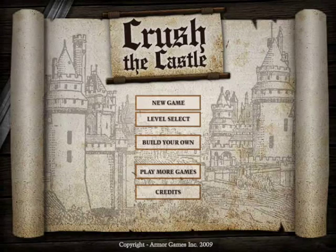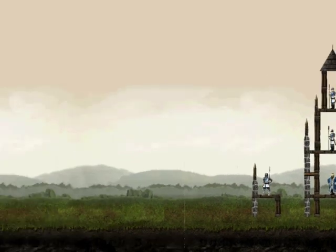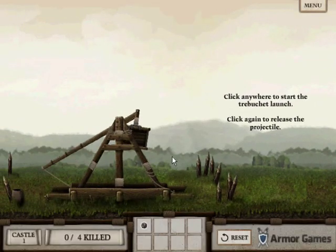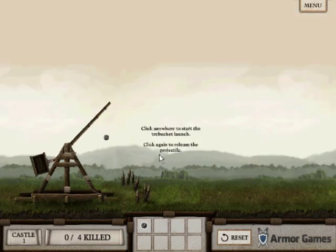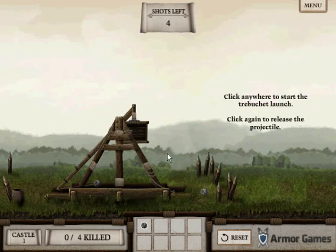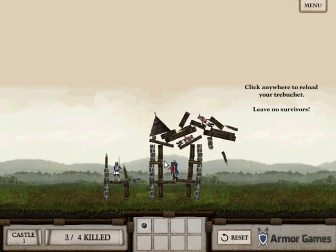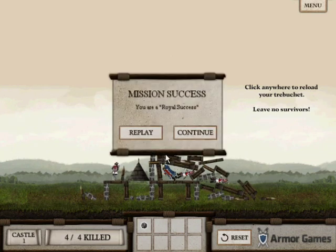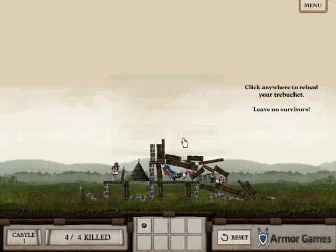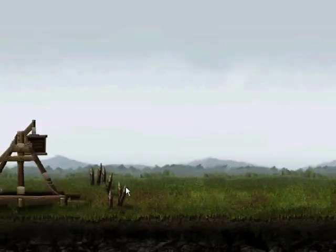Now I'm starting off with Cross the Castle. It's like Castle Cloud if you've played that. So you have this catapult thing and you have to throw some boulders at the enemy. You click and then you click again when you want to fire, and you try to do as much damage as possible and kill some people. The more points the better.